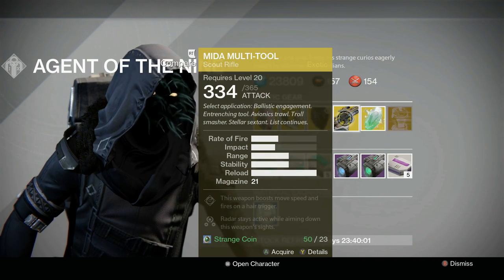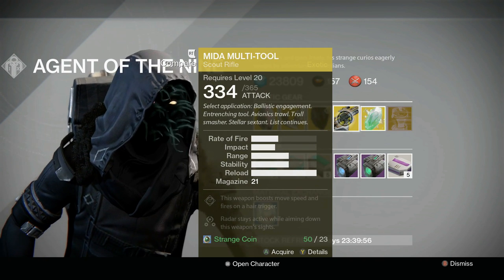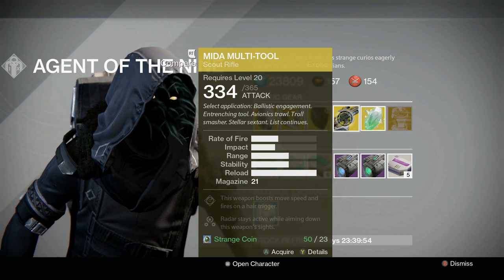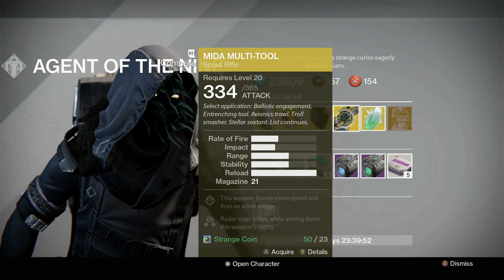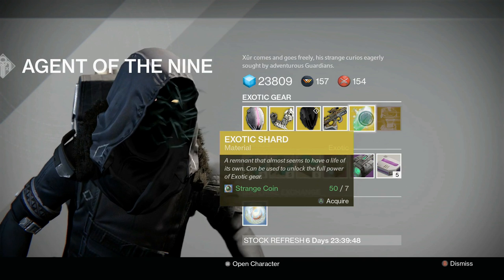Weapon-wise, we've got the MIDA Multi-Tool. This weapon boosts move speed and fires on a hair trigger, plus the radar stays active while aiming down the sights. It can be a fun one — not my favorite exotic gun, but it's a great little scout rifle if you enjoy scout rifles.